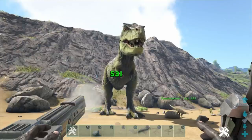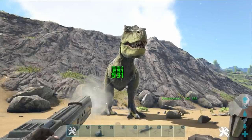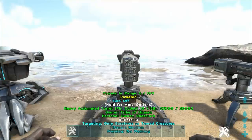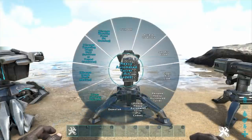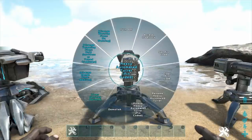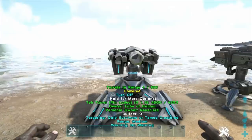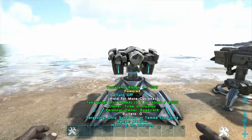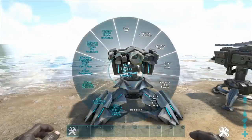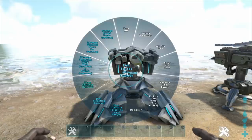The heavy turret can deal upwards of 531 damage, holds all the same functions as the auto turret, but holds more bullets and hits much harder. It's also the best turret for hitting fast-moving projectiles like rockets, as opposed to the slower but hard-hitting tech turret, which hits up to 750 damage and has some very cool new features that Wildcard didn't even mention in the TLC update.